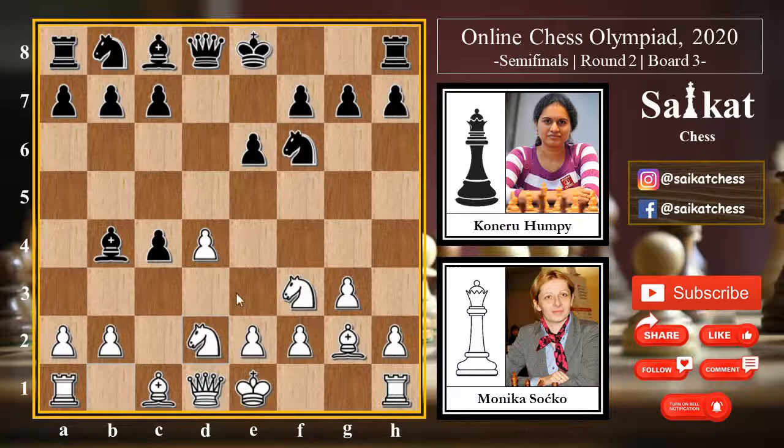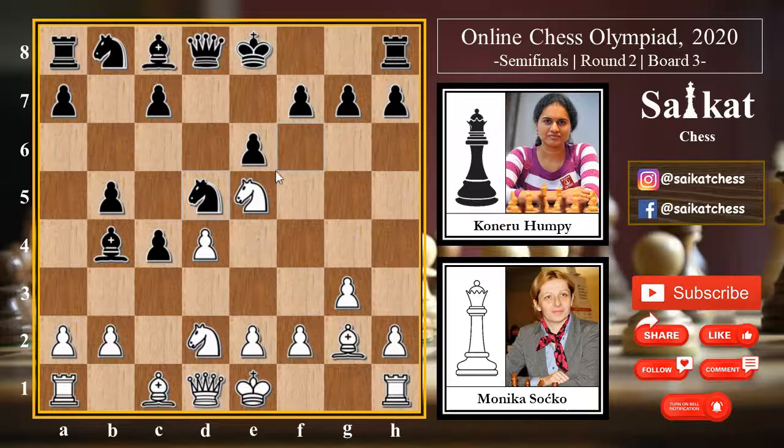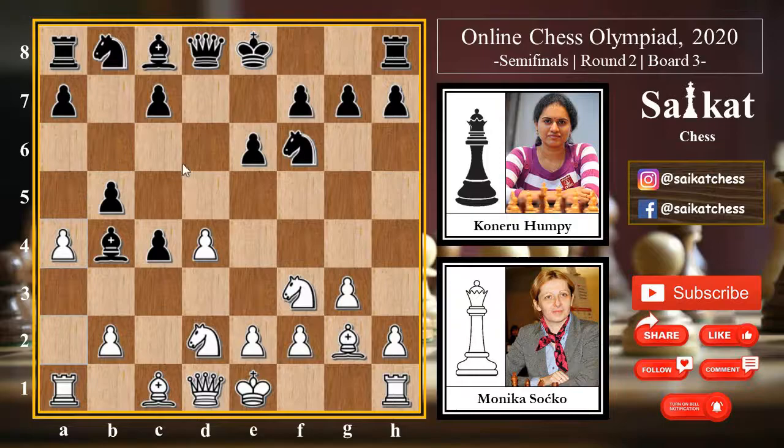Black goes for Bishop b4 check, activating the bishop and creating some room for the king to castle. Knight bd2 by white, preventing the check and developing. In the Catalan opening, we many times see that Black gives back the pawn to gain some advantage in activity. However, here Humpy chooses to maintain the superiority in pawn count, so she goes for b5. If white goes for Knight e5 attacking the rook, Black has Knight d5 and everything is set — the bishop cannot attack the rook.